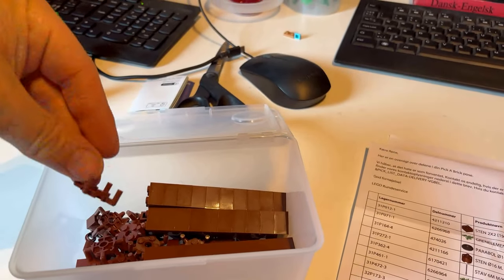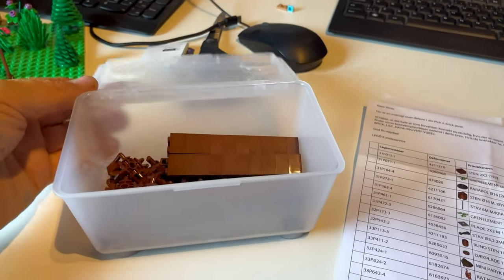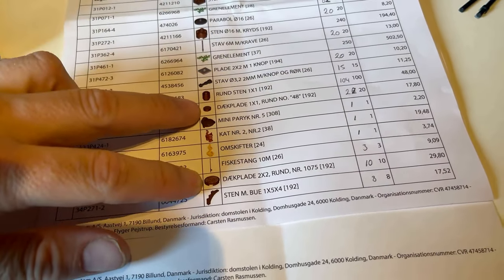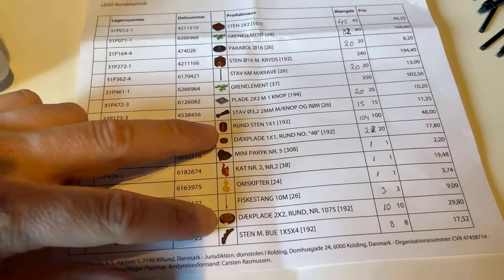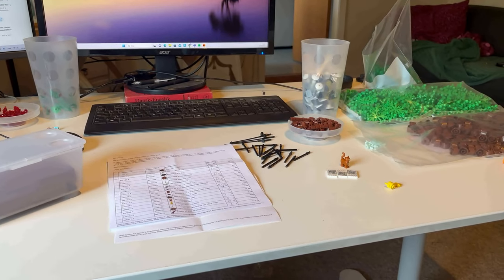I still have some arches that I put away, and I'm going to build a couple of trees using those. I also bought some of these one-by-one pieces that look like cut-off trees. Let's see how far we get and how much we can build with this order.